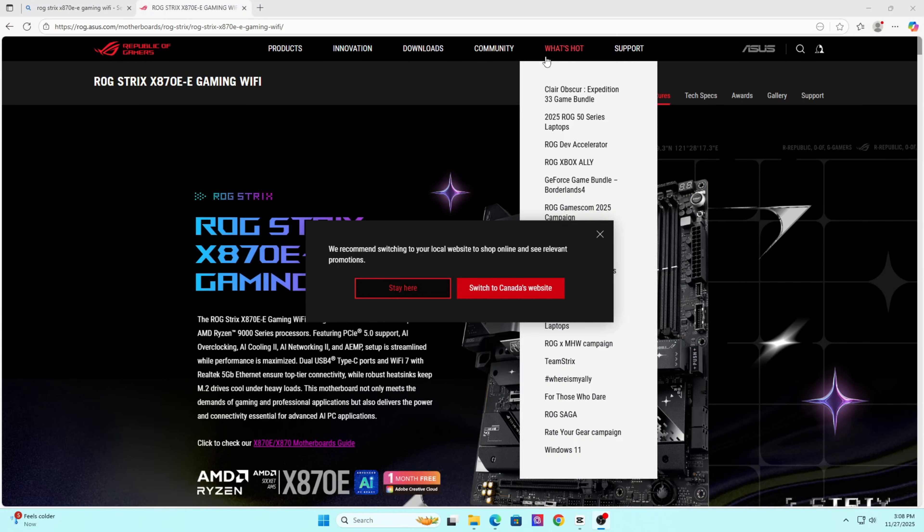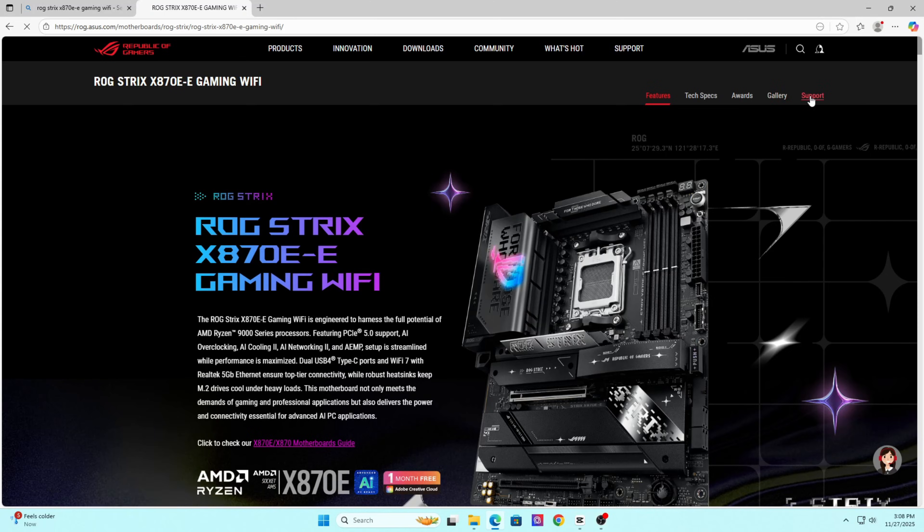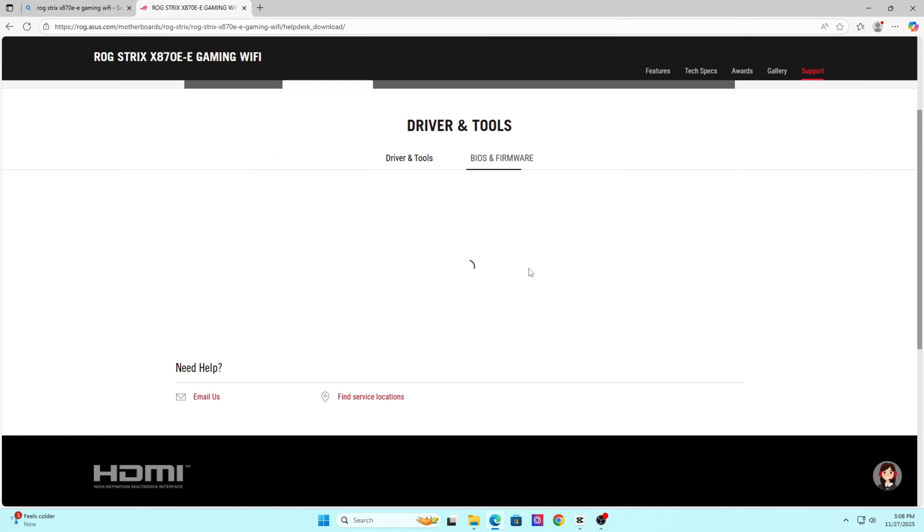Welcome to section two — updating your BIOS, chipset, and motherboard drivers. This one gets forgotten by almost every single person that comes into the shop with problems. Your motherboard controls communication between the CPU, RAM, GPU, and everything in your system. If the motherboard software is outdated, a AAA game can easily crash, freeze, or glitch. Go to your motherboard manufacturer's website — ASUS, MSI, Gigabyte, ASRock — and search for your exact model.